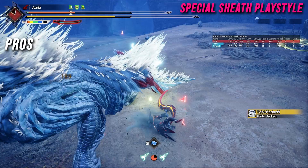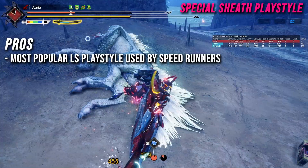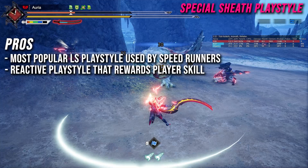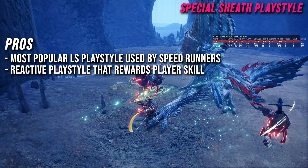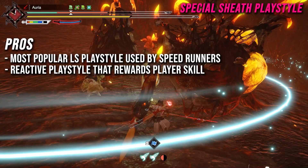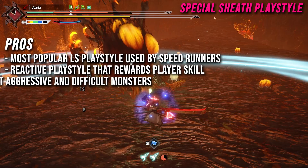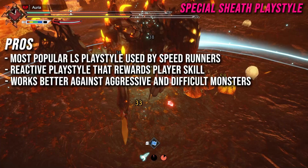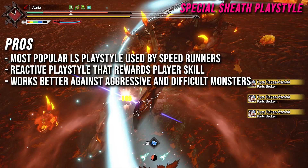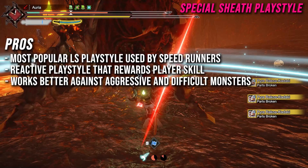Looking at the pros for the Special Sheath playstyle: first, it's the most popular Longsword playstyle used by the majority of speedrunners, who typically know the most optimal strategies, giving the playstyle a lot of credibility. Second, the playstyle is highly reactive and rewards player skill — there's almost limitless skill expression with this weapon, meaning there's no cap on how good you can get. Third, it works better against aggressive and difficult monsters because a monster moving a lot or attacking rapidly just means more counters and more damage.